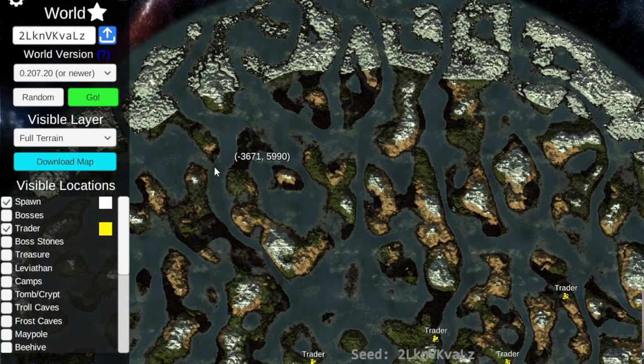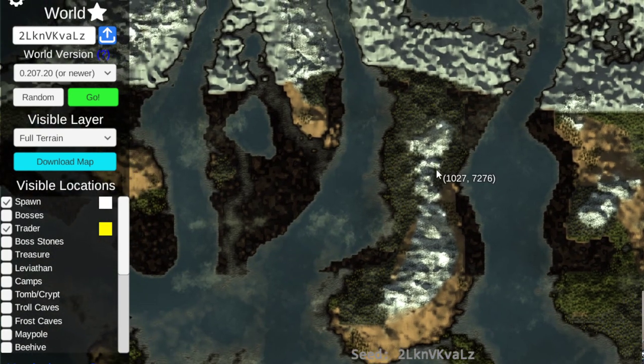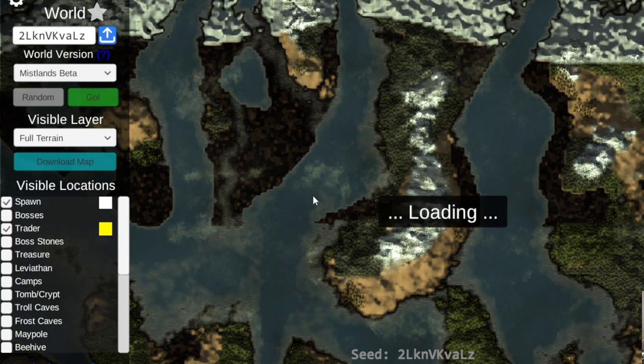Let's check what this is going to look like with the Mistlands update. Here we have the current Mistlands — you can see where they are, these gray-type areas. Now let's switch this to Mistlands beta and hit go.